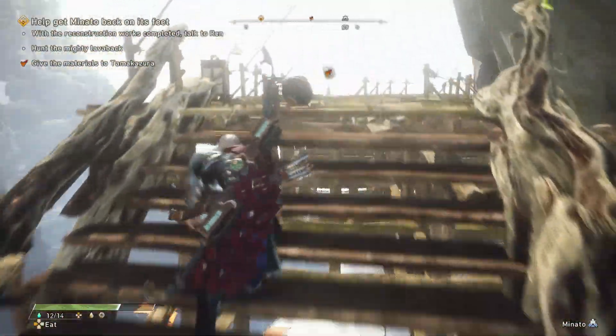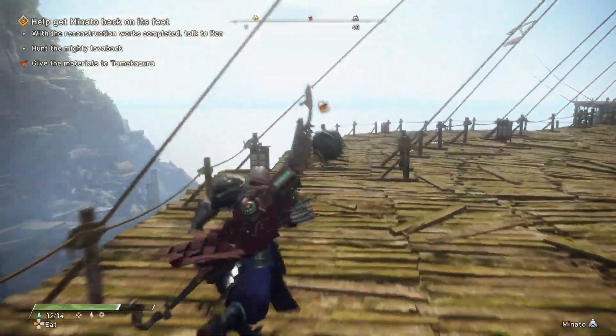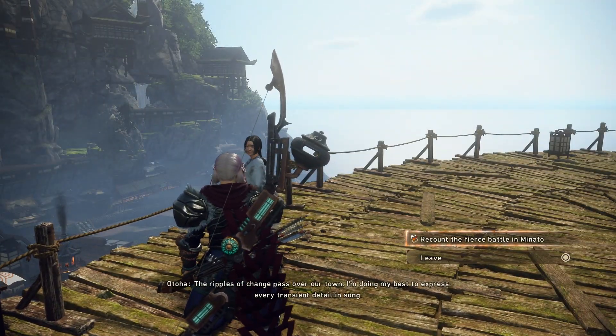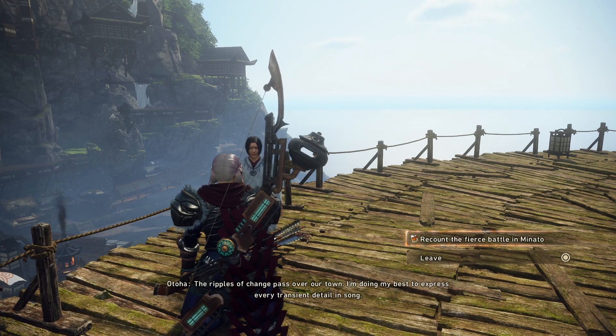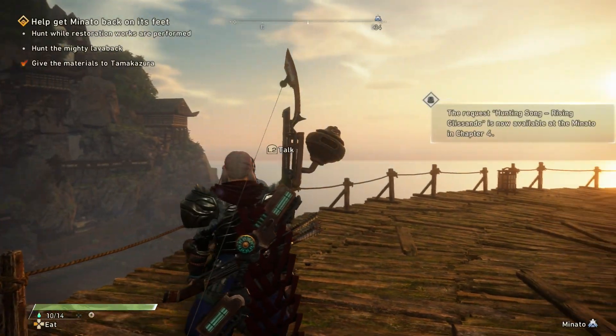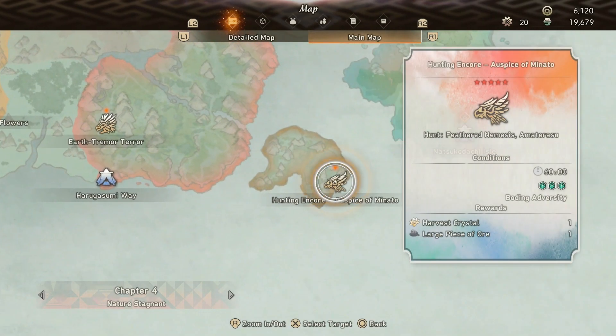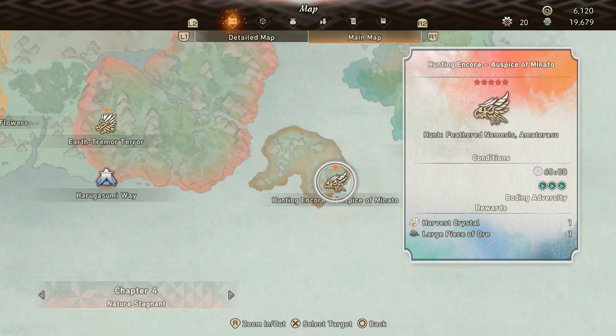If you want to unlock Amaterasu permanently after beating the monster, just go to the poet lady at the very top of Minato by taking the elevator from the crimson treasury shop. If you talk to her, she should have a side quest involving Amaterasu. Finish that and you will unlock the five-star quest, Hunting Encore: Auspice of Minato at the Chapter 4 map.